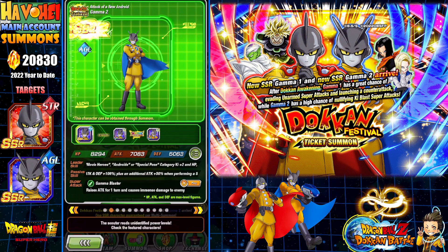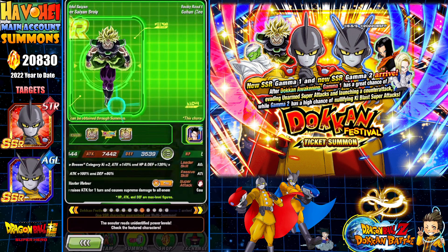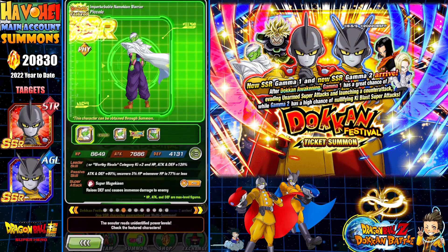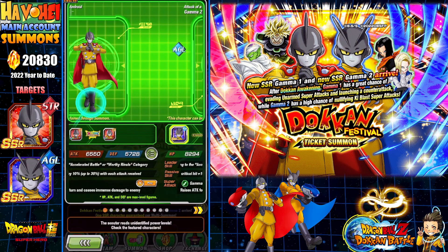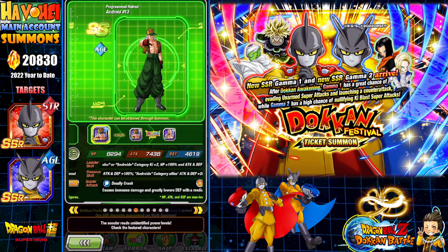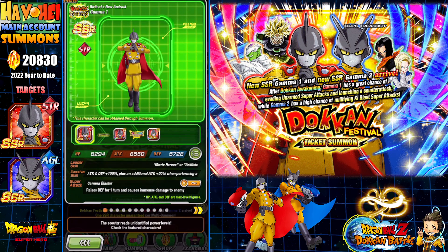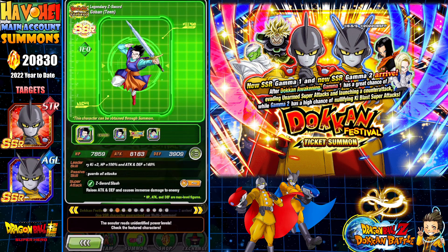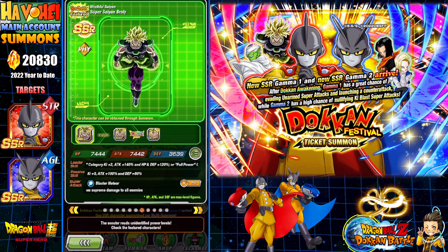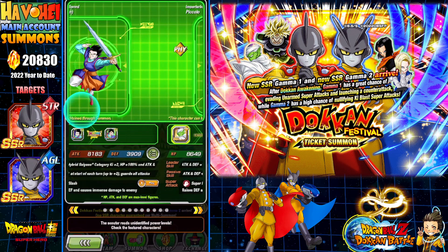So you have Gamma 1 and Gamma 2, which are really the units that I truly want — everything else is already rainbowed. For those who are older to the game summoning on this banner, you might find yourself going, 'Hmm, is this high value?' because there are only two units out of seven that I need. But these two units are very very good, and for global they might not come back for quite some time. For newer players, there are a few valuable units like the androids and Gohan.